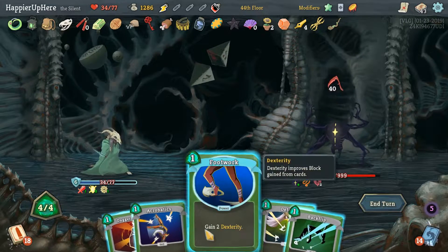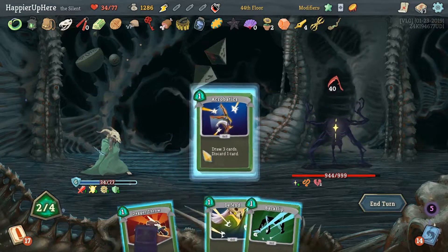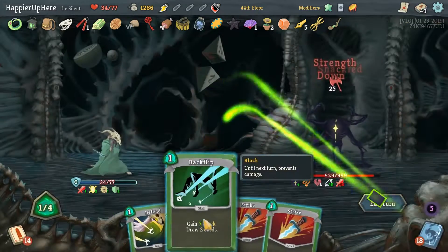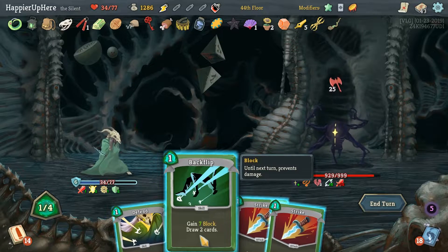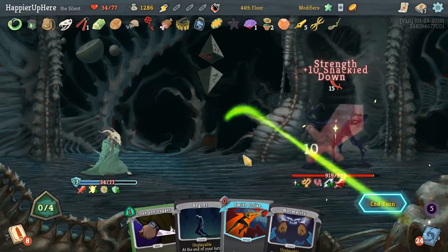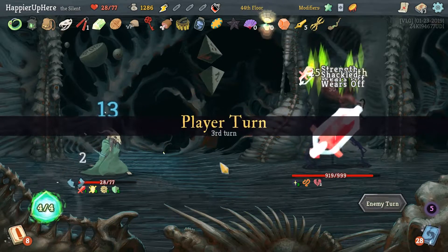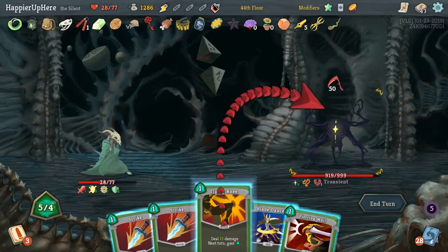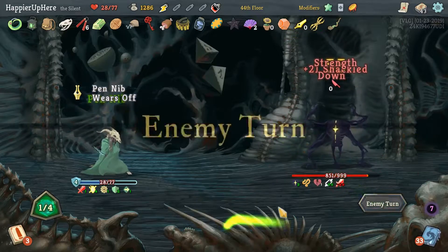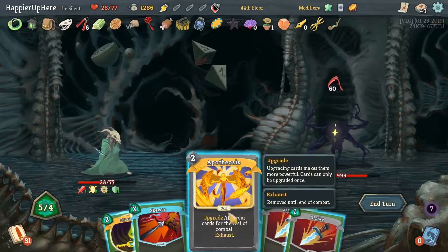40 incoming here — let's do Footwork first, then Acrobatics. Dagger Throw — not looking good. Let's hope we draw a zero-cost card. We do have Normality here so there's not much we can do — we're going to take 2 damage from the attack, but that's fine. 15 coming in — 2 is acceptable. Wasted double damage but fine. 16 incoming — finally Apotheosis decides to show up.